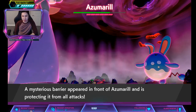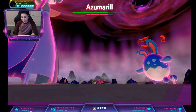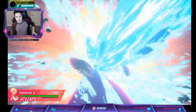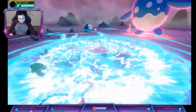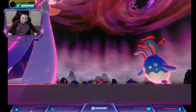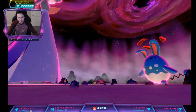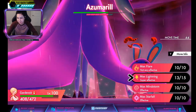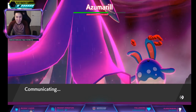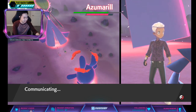Wait, what other moves do you have on your Rillaboom? Grassy Glide and Knockoff? What do people usually run Rillaboom with? Body Press — just body press it! This was your starter, so the EVs are probably all over the place unless you reset your EVs.